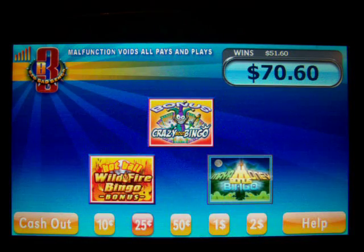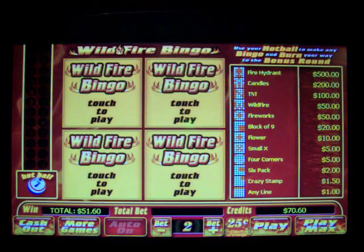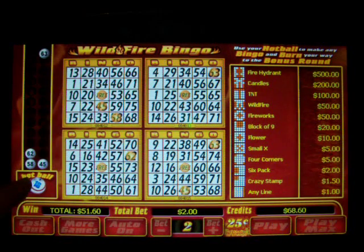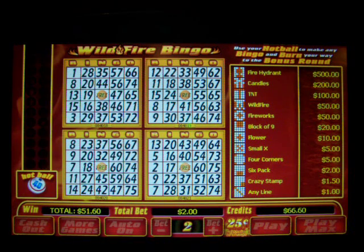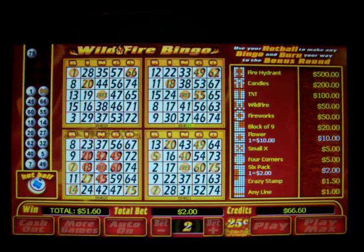Choose more games and go into the Wildfire Bonus Bingo. Again, I'll pick my cards, and it will pick one of the numbers to be the hot ball. If I bingo on the hot ball, I'll go into the bonus round. I can also change my denomination and bets per card here as well.